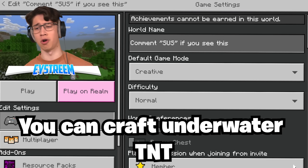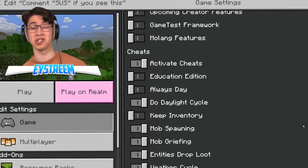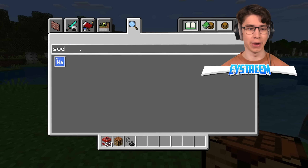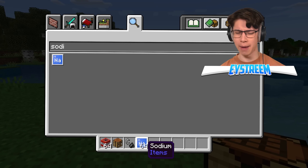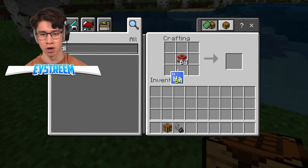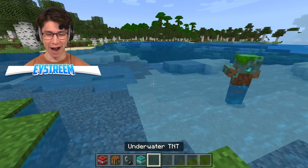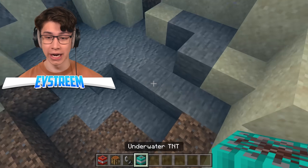Supposedly, if you edit a world, scroll all the way down to the bottom, and turn on Education Edition, you'll be able to craft underwater TNT. So now we have access to sodium, which we should be able to combine with TNT in a crafting table. Let's give this a go — put it at the bottom, on the side, on the top. There it is! The block is actually real, but doesn't work... or does it?